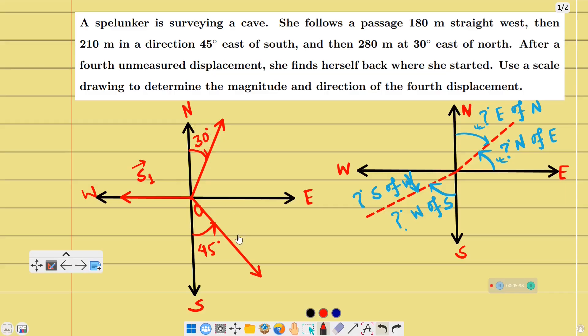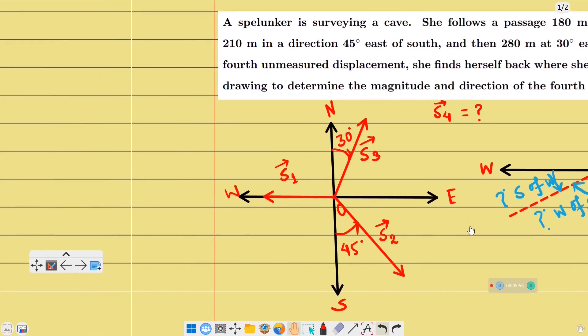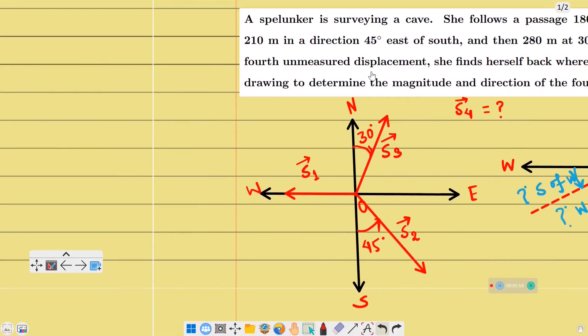So we have the first displacement, second displacement, and third displacement defined. Now the fourth displacement S4 is unknown. We need to find its magnitude and direction using the condition that the spelunker returns to her starting point.